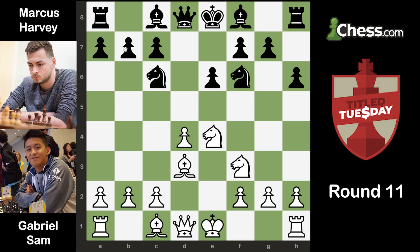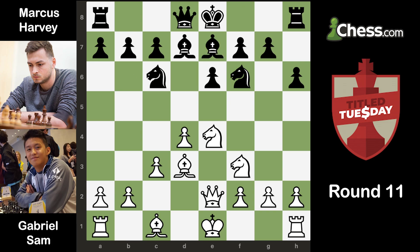I thought the knight doesn't really have much of a future on c6 after I play c3 — it just looks kind of like it's blunting the c-pawn from moving. But anyway, I played c3, he went Bd7, I went Qe2, Bb7, and I went Bd2. I was debating between Bd2 and Bf4, but ultimately I chose Bd2. So here he played the move a6, and I went g4.